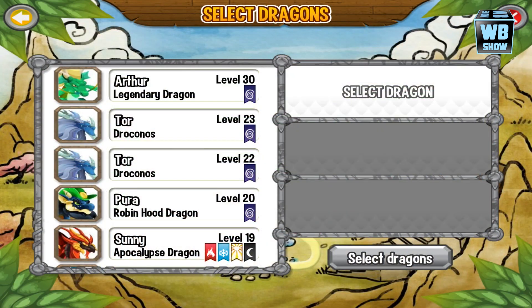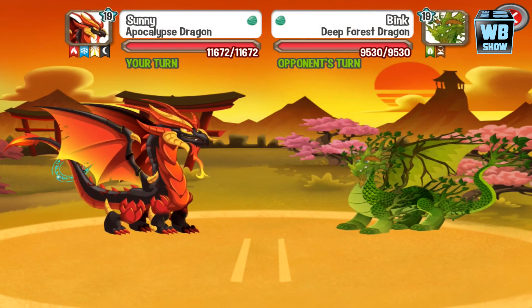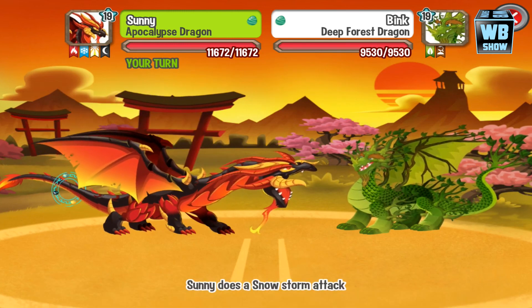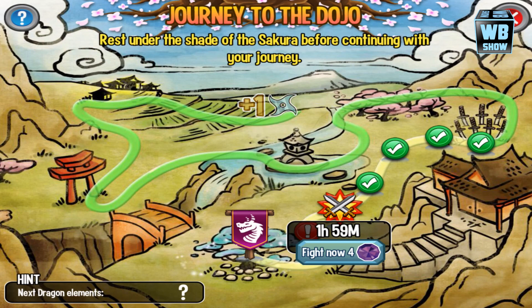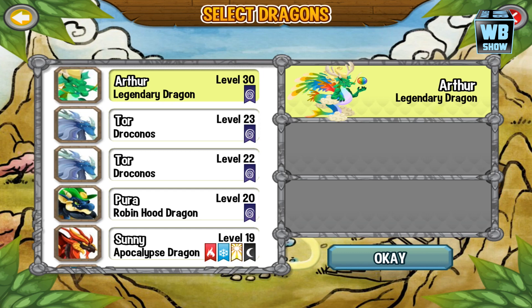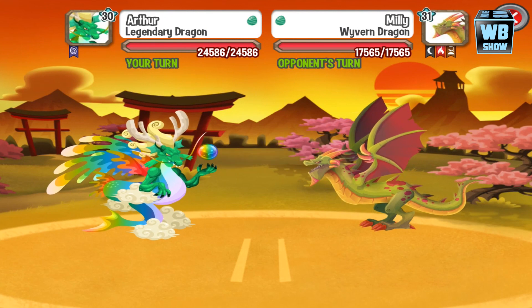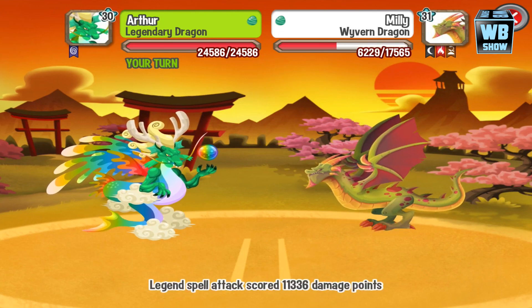Up next is a nature type dragon — you need to use an ice attack as its weakness. Another mystery dragon up next; going in with the legendary dragon to check its weakness. It's a darkness dragon, so you need to use a light type attack.